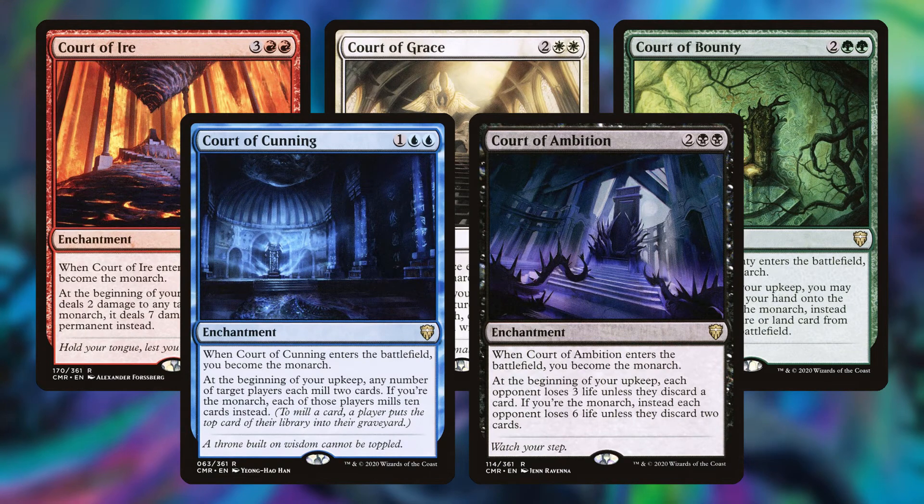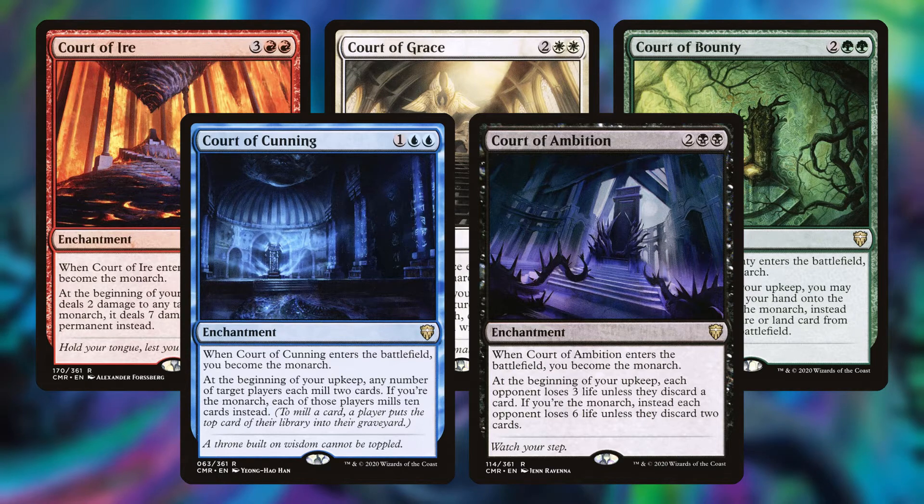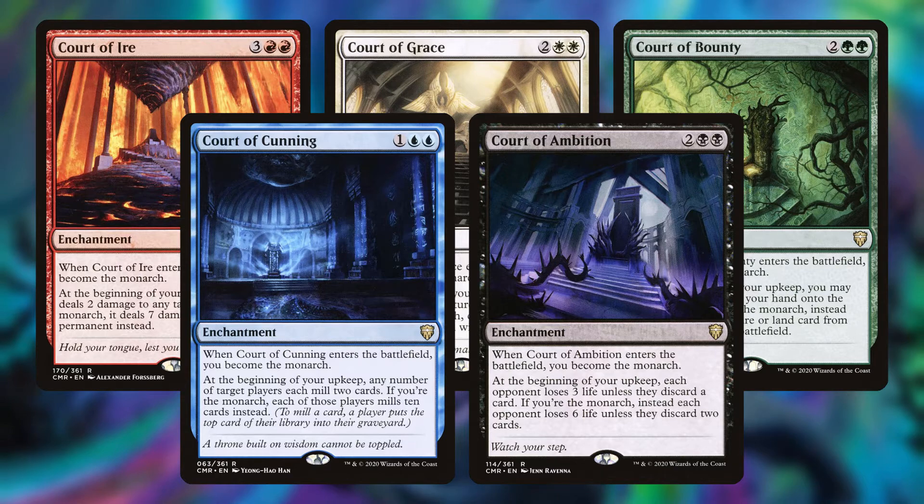Then we have the entire Court cycle from Commander Legends: Court of Ire, Court of Grace, Court of Bounty, Court of Cunning, and Court of Ambition. Normally these cards aren't that great, but with us being able to produce multiple upkeeps with this deck, they start to generate insane amounts of value — not to mention getting the Monarch into the game makes things more fun for your playgroup.